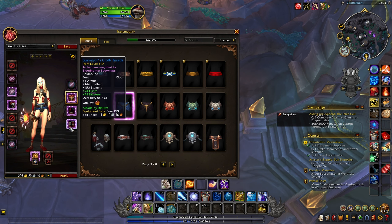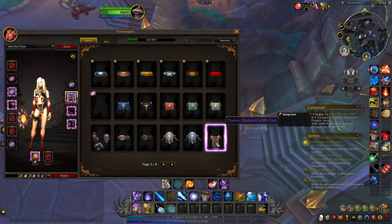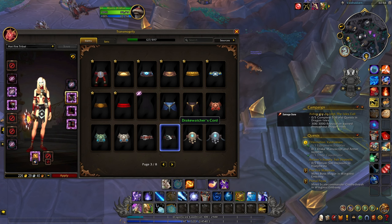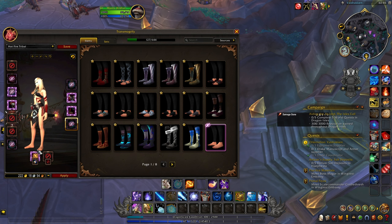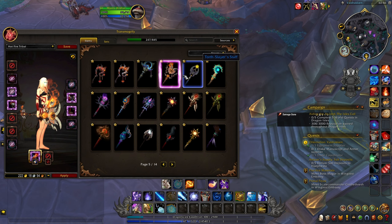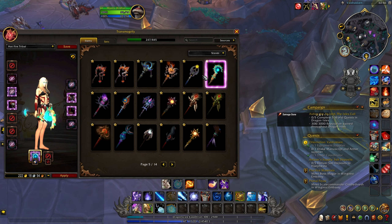I did not know I had that many cosmetics. I have hidden boots — oh yeah, I'm gonna take that. I have a lot of stuff I wasn't aware of. Oh, that's the tribal spiral — that's pretty nice too but it doesn't fit. Yeah, I think I'm gonna take this one. There we go, that's pretty nice actually.